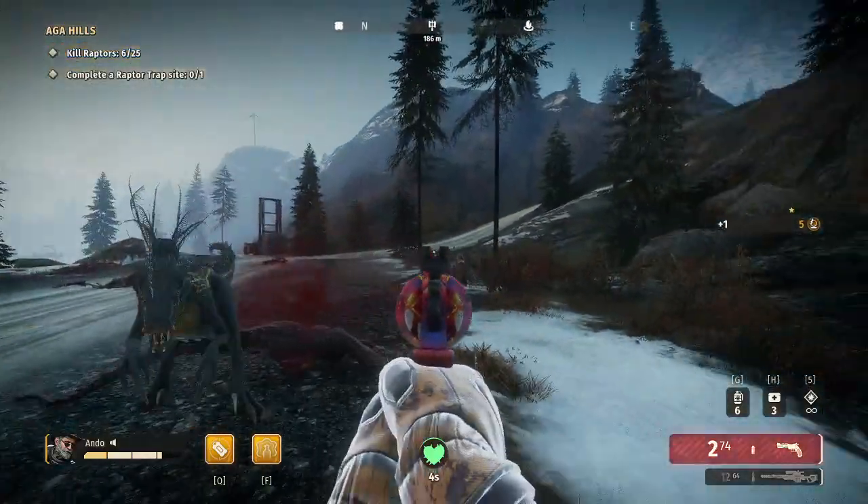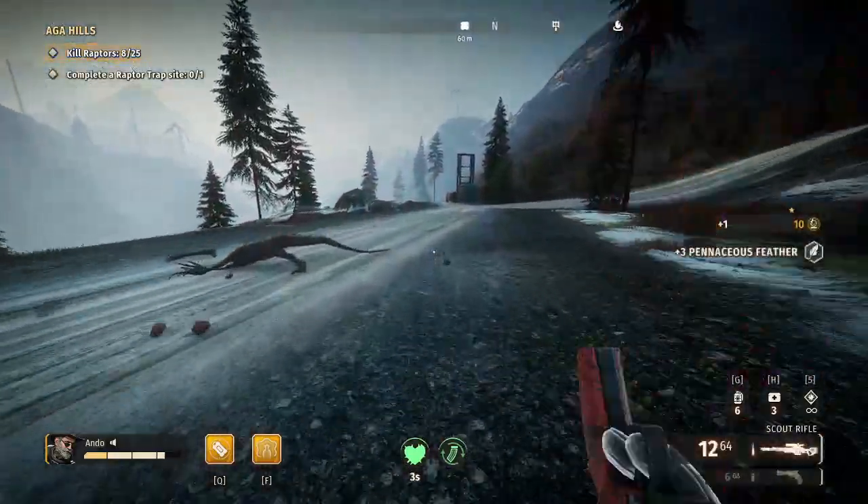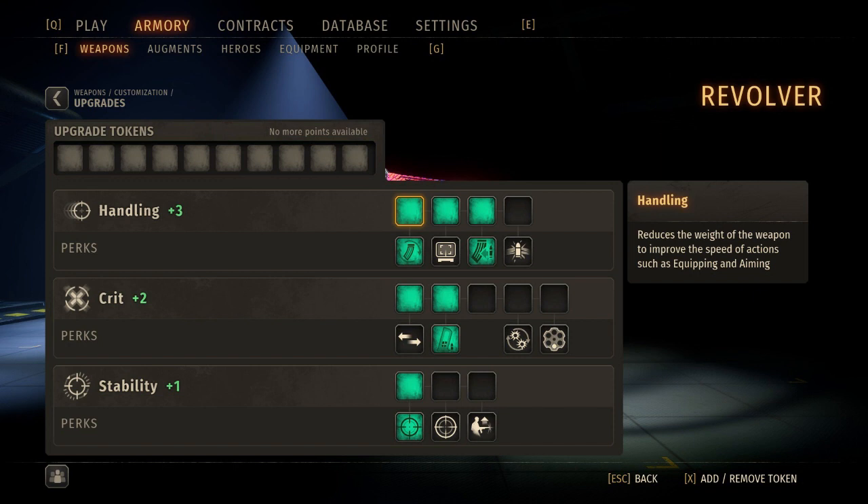The revolver has a few good builds. The first looks at Zero Waste for reload speed, Fresh Delivery to give you bonus crit for 12 seconds when you manually reload, Idle Hands which is perfect for reloading your primary in a pinch, and Snapshot — although not currently working, it is a very good perk when it is. A second build focuses on using the revolver more as a primary weapon, so you take off Idle Hands and replace it with Resourcefulness to keep your ammo count up.